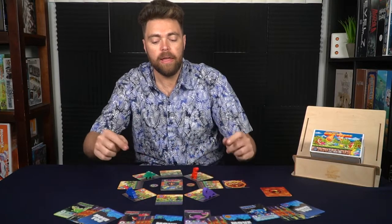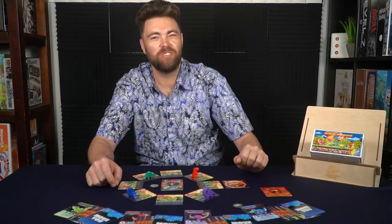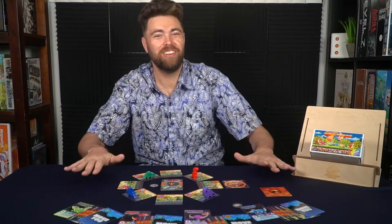Once that is done, give the starting player the token and make sure it's set on the dinosaur bones marker to begin the game. Each player will then begin their turn, and that is all you need to do to set up the game.